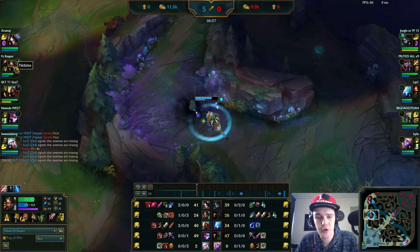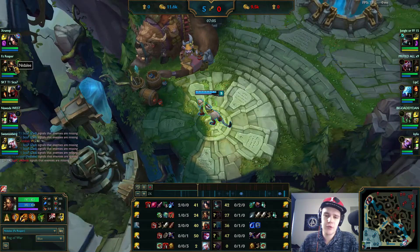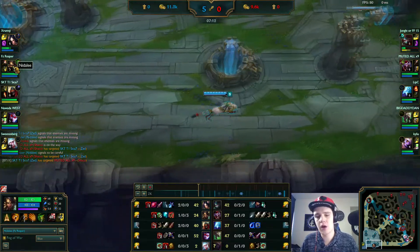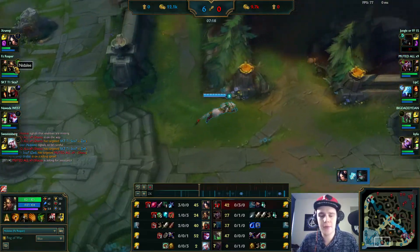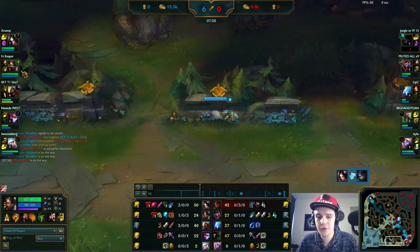Every time I go to another camp, I throw a spear first and then place a trap. I throw a spear on the target and place a trap — the trap has a little prep time, a little delay time, where it actually goes off. That way you can W the camp twice and get the cooldown refreshed twice. Now right here I have 24 CS, and Shaco has 27.